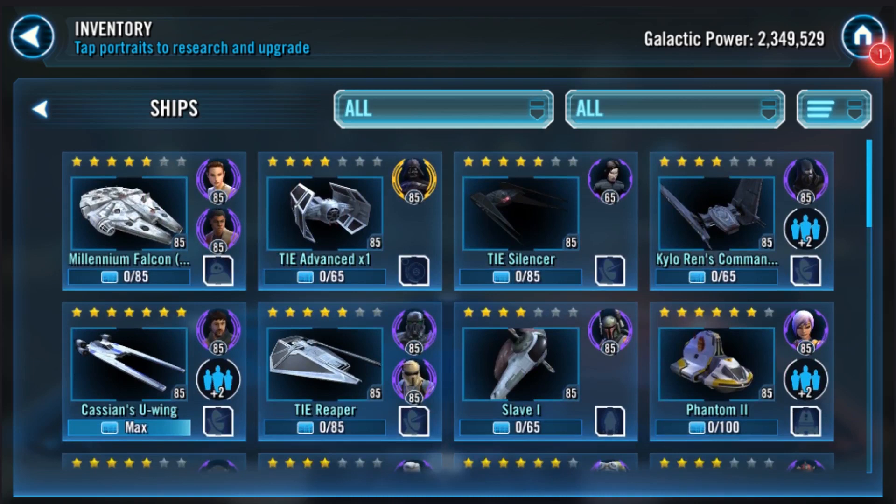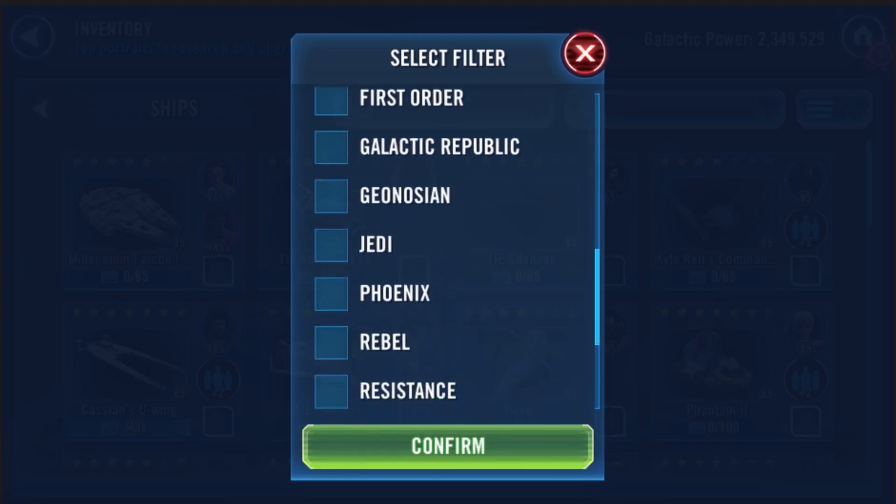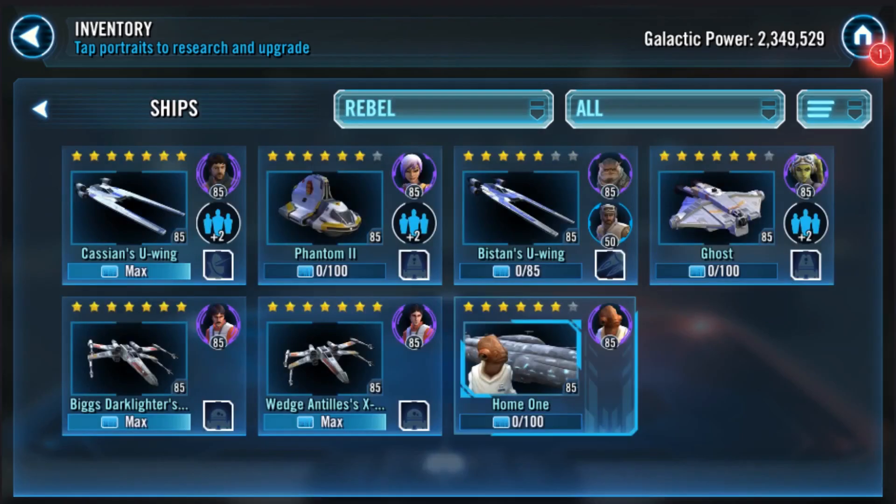You're going to want to continue developing Chimera to seven stars, so you'll have to work on your rebel ships. You've got Cassian's U-Wing, Biggs, and Wedge already. Now you really just need to finish off Phantom and Ghost, which are both almost at seven stars. Bixton's U-Wing is a phenomenal ship, but since you're not really into Scarif Pathfinder, just focus on finishing Phantom 2 and Ghost so that next time Chimera comes around, you can get it to seven stars.